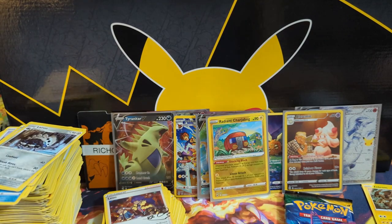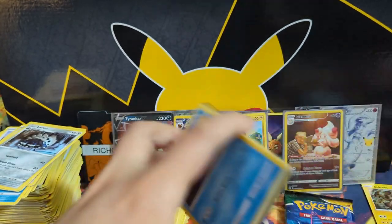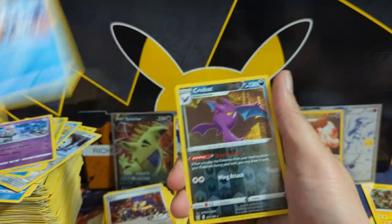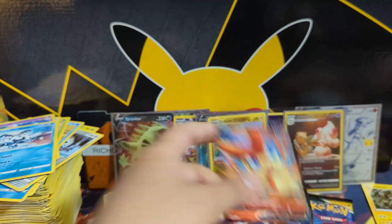We got two Evolving Skies left. Let's hit these bonus packs — I think we can guarantee it but we're going to try our best. Oh, Victini! Alright, at least it's a hit.